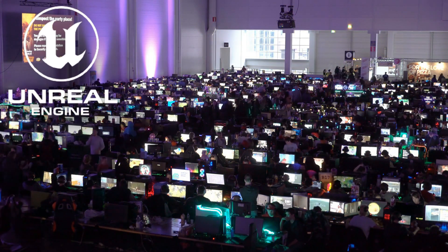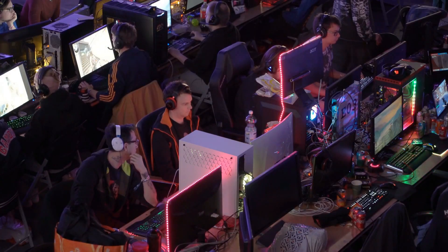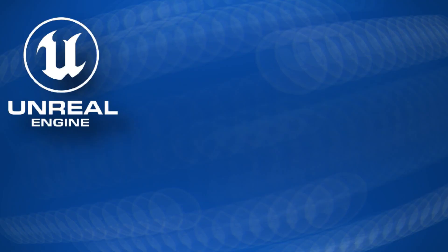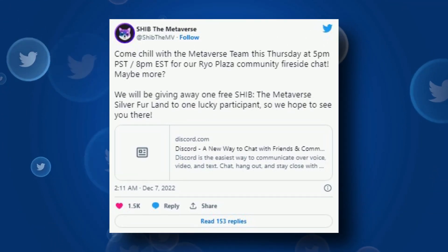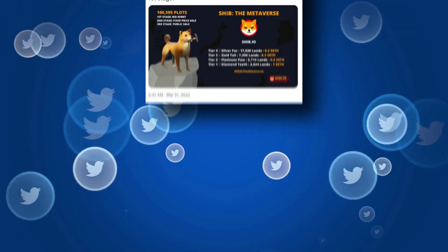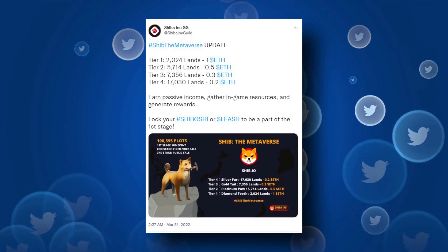Unreal Engine, a 3D computer graphics gaming engine built by Epic Games, makes virtual landscapes for video games appear even more vivid and vibrant, thanks to version 5.1. Earlier this week, the SHIB Metaverse Twitter account made a giveaway announcement — one lucky winner would receive a digital parcel of land from the metaverse: Silver Fur, one of the four land plot tiers.